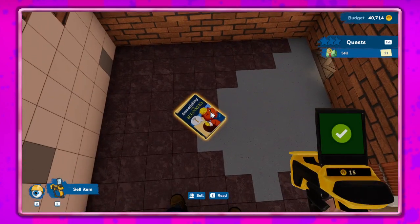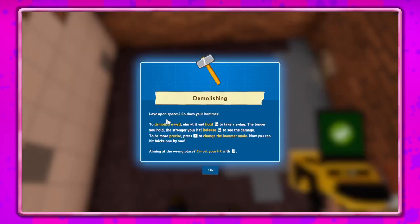So we can hit E on this. To demolish a wall, aim at it and hold left mouse button to take a swing — the longer you hold, the stronger you hit. Release left mouse button to see the damage. To be more precise, press R to change the hammer mode — now you can hit bricks one by one.